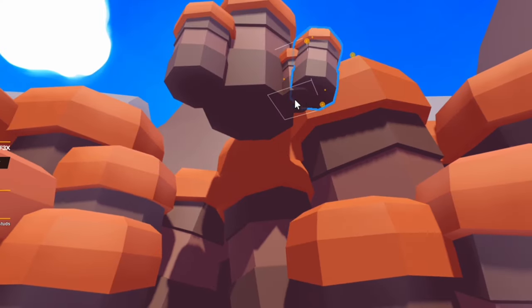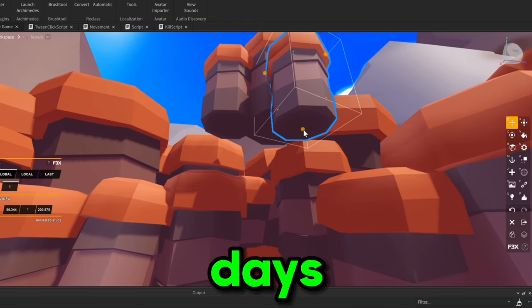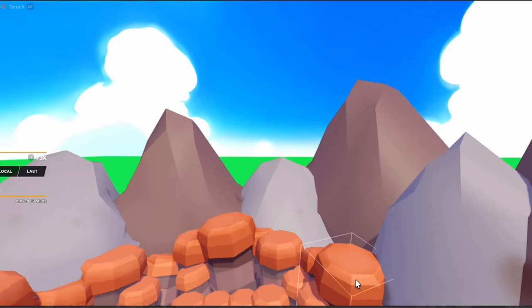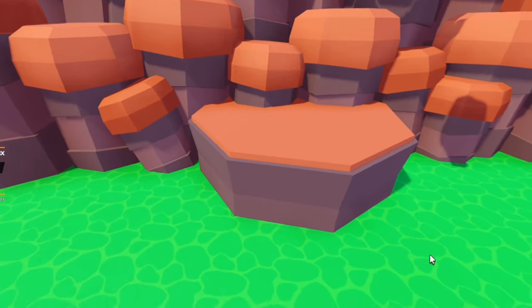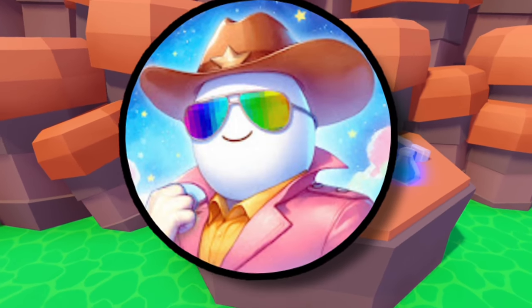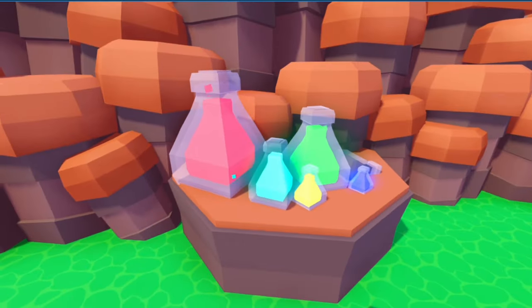I finished off the border and added these simple mountains in the background — they add a lot of depth and variety to the map. I also added a platform for where the lab stuff can go. I added a bunch of potions that my friend Jamscoot made a while back, and I also quickly modelled some dinosaur bones and put them in the acid. That's the lab section done.